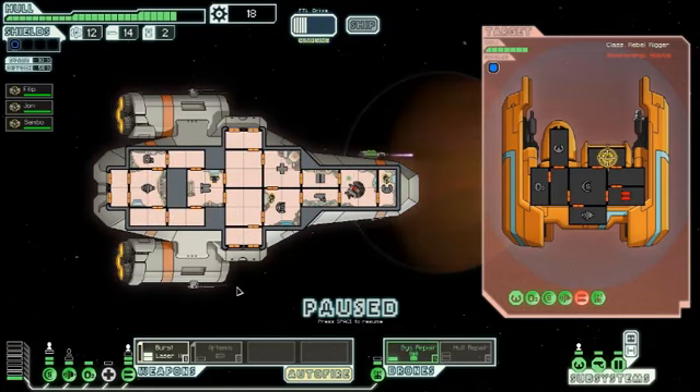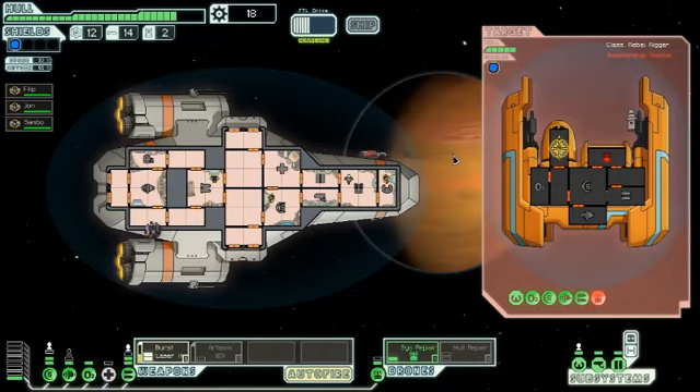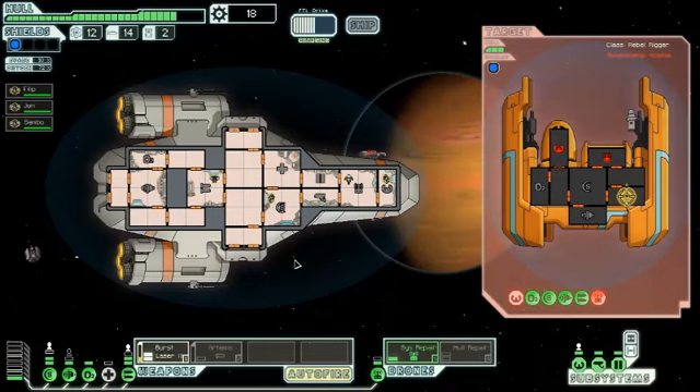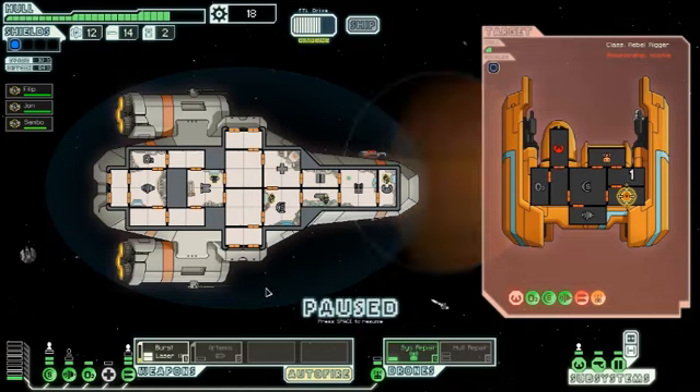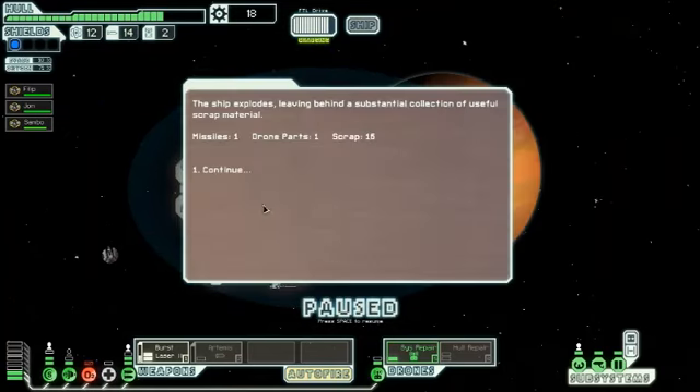I forgot to turn the oxygen back on — that could have gone very badly. Now that they have no weapons, this ship is pretty likely to jump. Let's take out piloting, then get those shields down. It hit the shields — luckily I've got that one extra layer which is what it took out. They're already starting to repair the drone room. You hit my oxygen! I'm really glad I remembered to turn it on. Ship explodes — we get stuff.